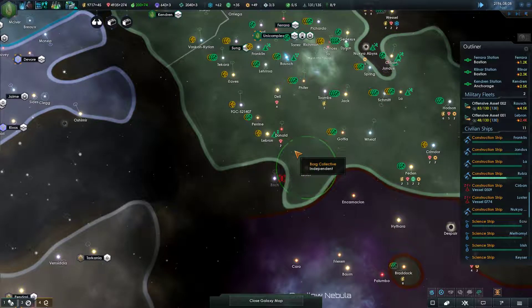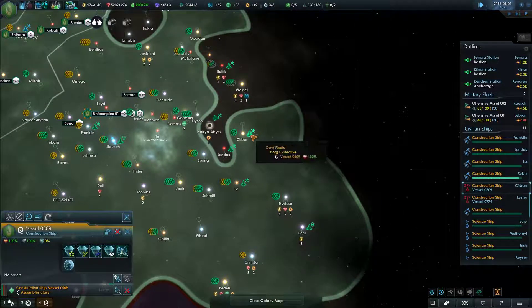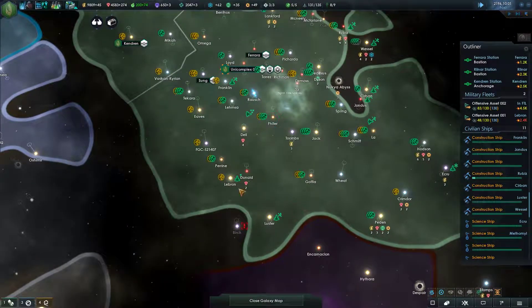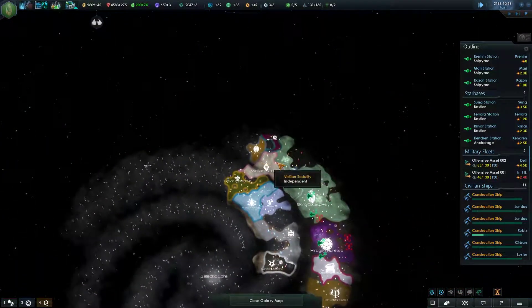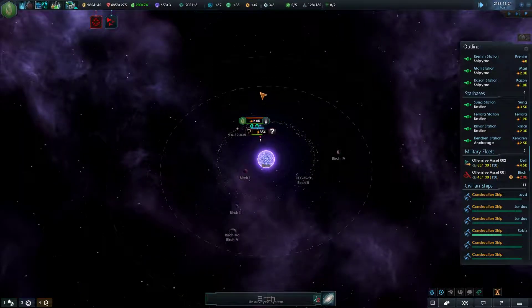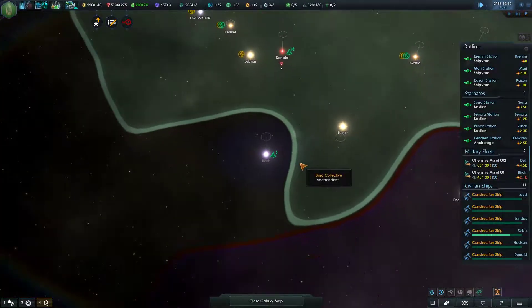Destruction completes. Destruction completes. More construction is complete. Destruction completes. Go ahead and get rolling on stations there - mining station there. Our resource income isn't fantastic. I mean, if our military supply capacity was larger against another larger faction and I was consistently losing ships and having to replace them, I think my mineral income would be a problem.